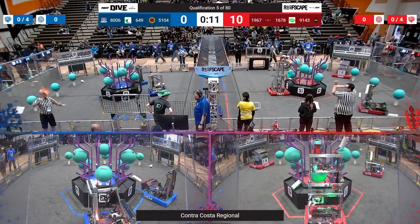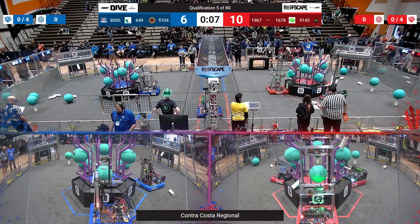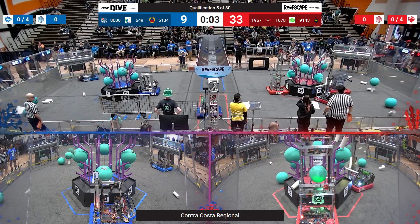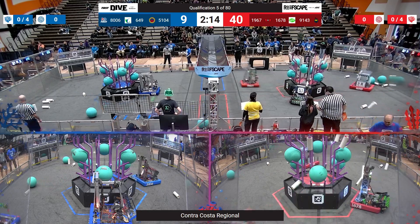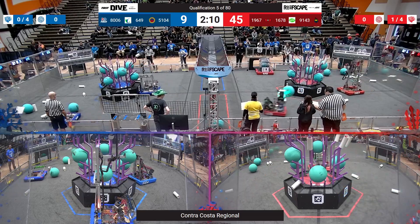And they're off — the Citrus Circuits looking to score. One Blue Alliance going directly into the Red Barge. One flag for them on the Red Alliance. They get three pieces of coral automatically already in from the start. Four pieces of coral on the Blue Alliance. Looks like they're trying to get it, but doesn't look like they get it in time. That's Team 5104 trying to get one piece and barely missing.